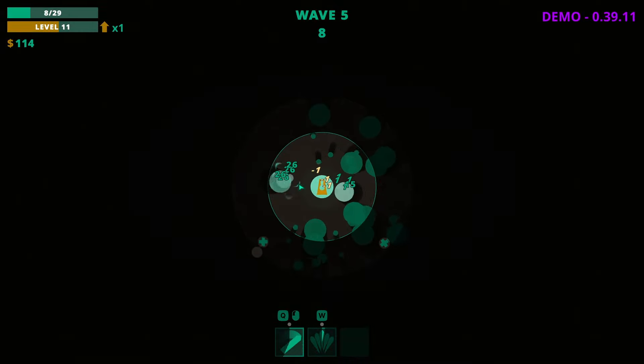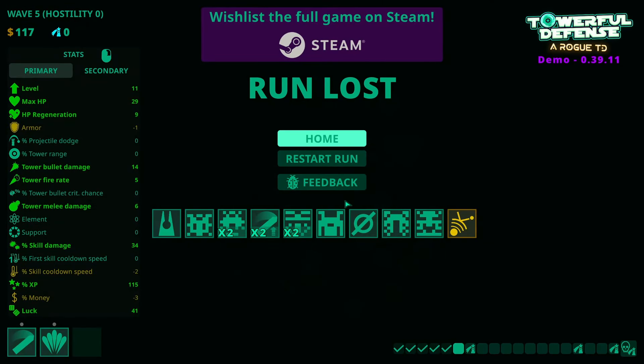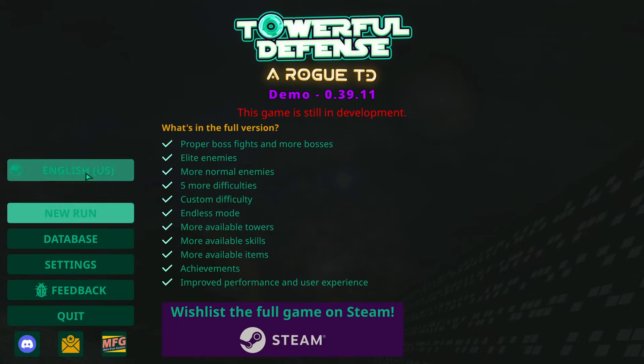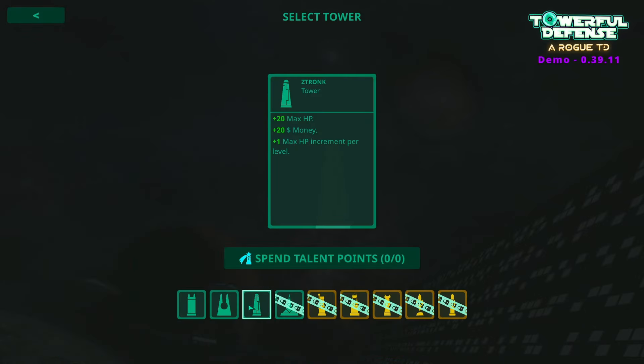I died. Okay. What was that — wave five. Not great. Let's go home. Did I get anything I can spend? I don't think I did. New run — I've got no talent points. Okay, let's go. I mean, that's the only one that makes sense at the moment.